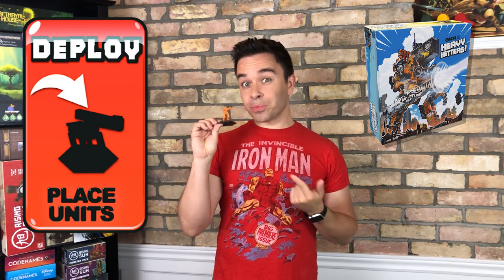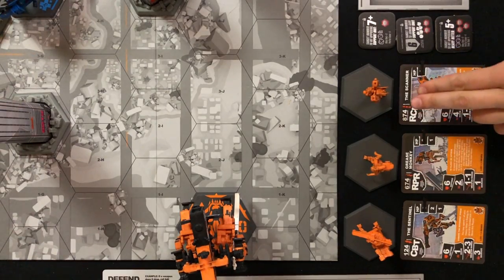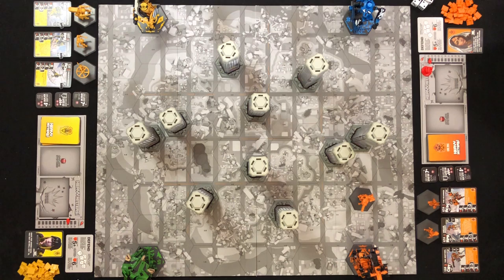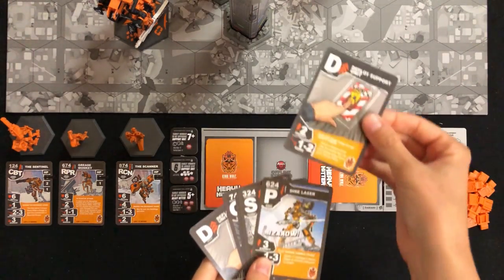The deploy phase is when players get a chance to deploy their support units. Each player can only deploy 1 unit per round, but can choose from any of the units they have available. It costs 4 energy to deploy a support unit, but if you play a deploy card, you can deploy one for the low cost of 2 energy. When deployed, your support unit can be placed up to a maximum of 2 spaces away from your heavy hitter. And remember, if you did use a deploy card, place it face up in your discard pile.